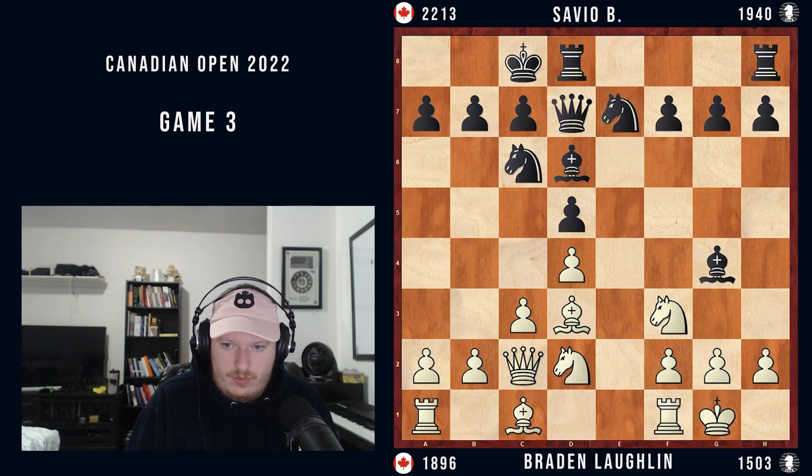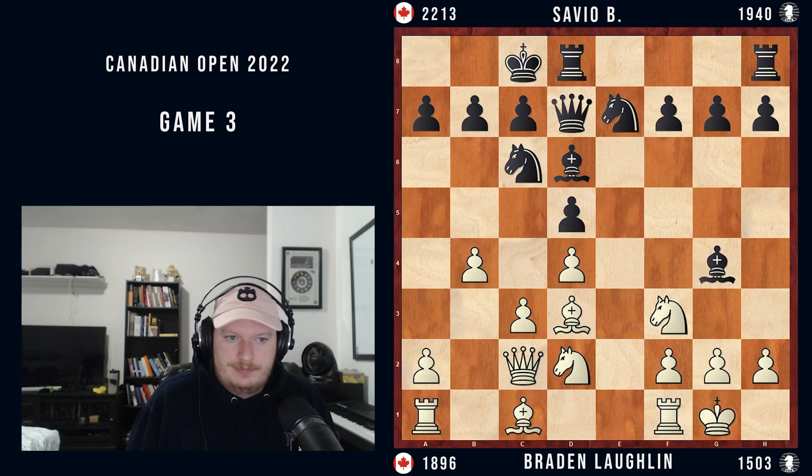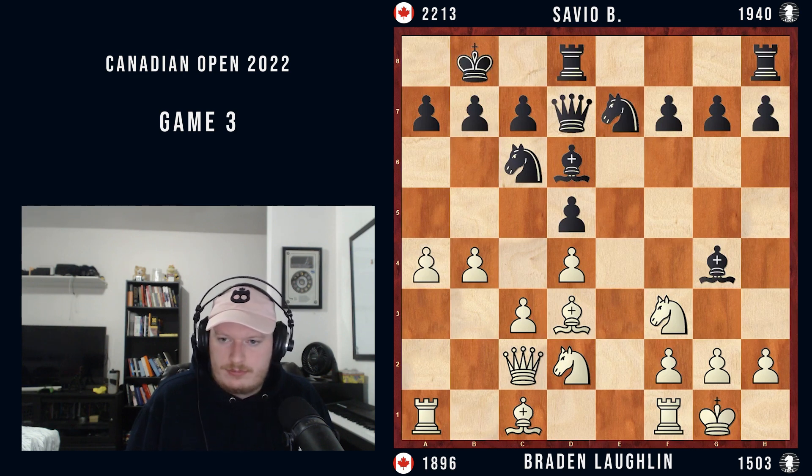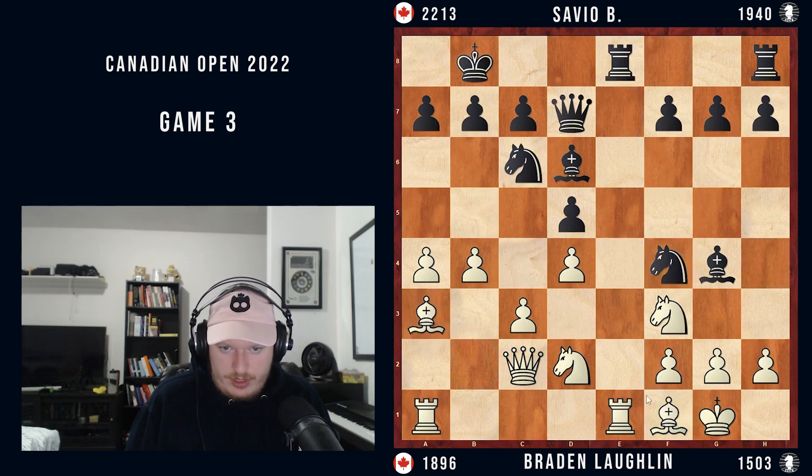Now it's an opposite side castling French exchange position. So I tried going a little crazy — B4. I don't think there's anything wrong with this move. King B8. And now A4 — again, nothing particularly wrong with it. Now we see Knight G6 trying to go for the attack here. Rook E1 is fine; I should have played this, where if we see something like Knight F4, we can play Bishop F1. And if we see something like Rook E8, we can just play Bishop A3. And again, Knight F4 should generally be met with Bishop to F1. Everything's defended — I think this is okay.